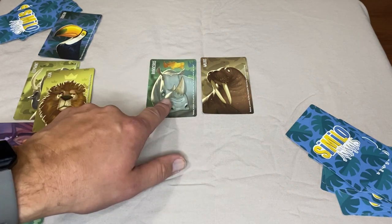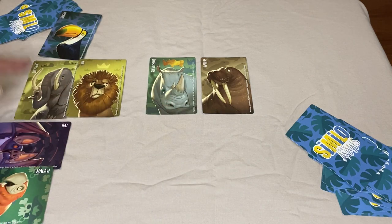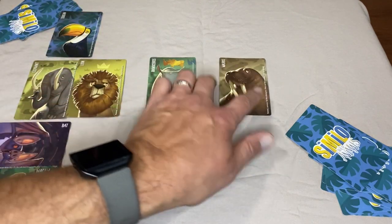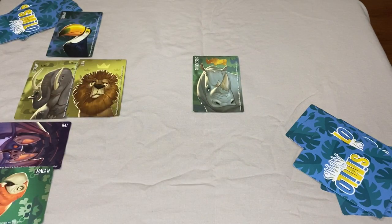Maybe the guessers will look at the rhinoceros and think it is like a lion and an elephant because it's in Africa, and so they decide to get rid of the walrus. If the last card remaining happens to be the secret character the clue giver picked, everybody wins.